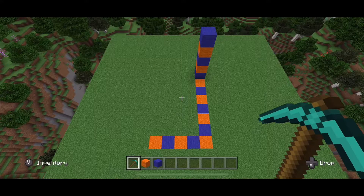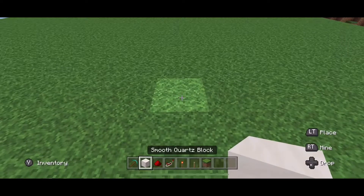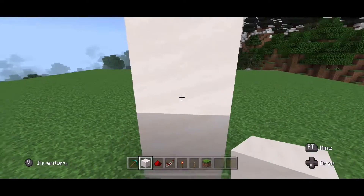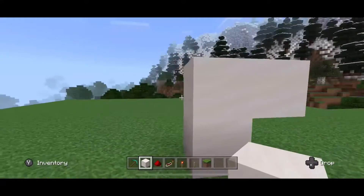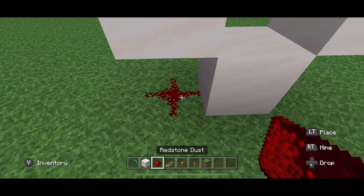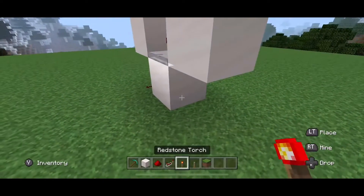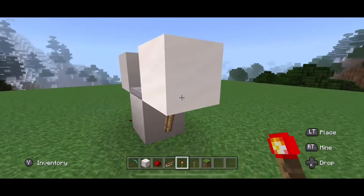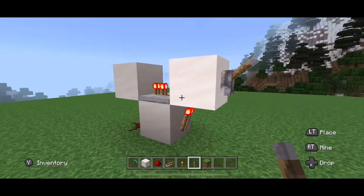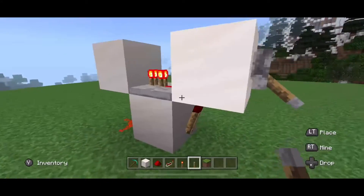The dimensions of the build are 5 by 7 by 5. The first thing you want to do is place your first block. On top of that block place your temporary block and one block on each side of it. Break that block. Next put redstone dust right under there and put the redstone repeater facing the redstone dust. Then put a redstone torch on the redstone repeater and you'll see that it's blinking. Push your lever right there on that block, and to stop the blinking click the lever.